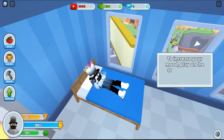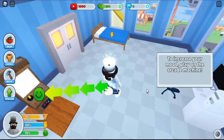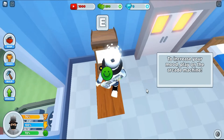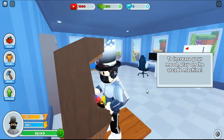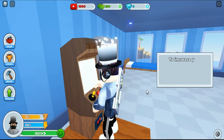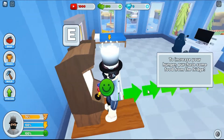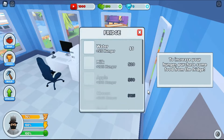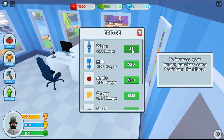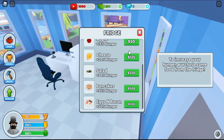To increase your mood, play on the arcade machine. Yo, I got my very own arcade machine! What am I playing — Tetris or something? Did you see that? This man just glitched through my apartment building! To increase your hunger, purchase some food from the fridge. But I've got eggs and bacon for a thousand dollars — what?!